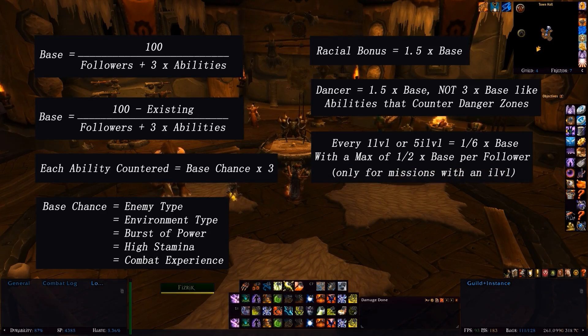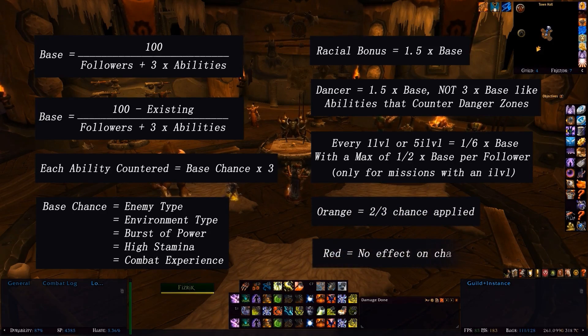A follower with a 655 item level will give the exact same chance as one with 600 on those missions. If you're a lower level or item level than a mission requires, there are two possibilities: if it's orange, two-thirds of any chance from that character will still be applied; but if a follower is red, they apply no additional chance to the mission.